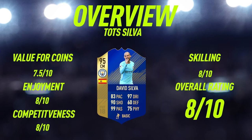Enjoyment-wise I'm going to give him an 8 out of 10. This card was really enjoyable to use because of the volleys — every time I got in front of goal all I wanted to do was a rainbow flick and then volley into the net, and the majority of the time that's what he did. Competitiveness-wise I'm giving this guy an 8 out of 10 as well — he's really good especially in FUT Champs in the CAM position. I wouldn't recommend the centre mid position since players like Pogba and Gullit would just bully him in midfield. Skilling-wise also an 8 out of 10 because of his high agility, balance, and dribbling, giving him an overall rating of 8 out of 10.